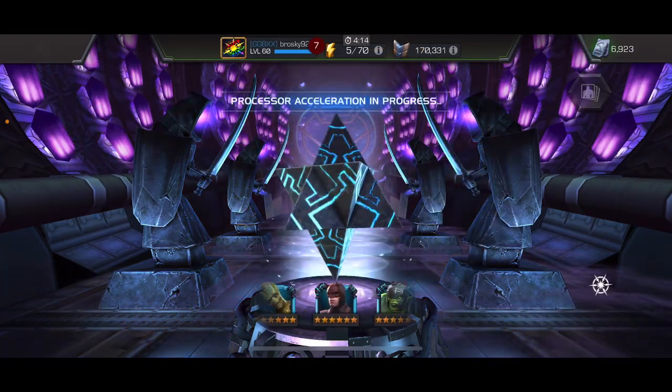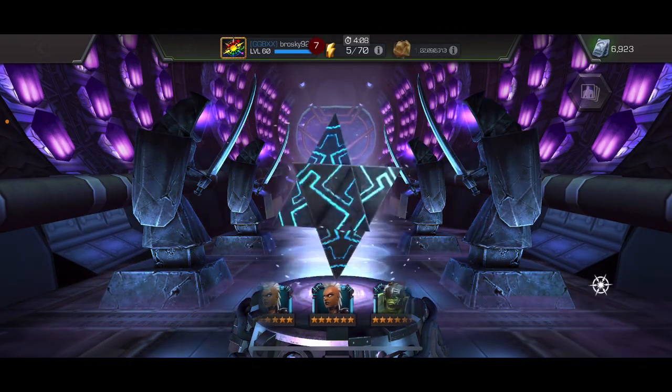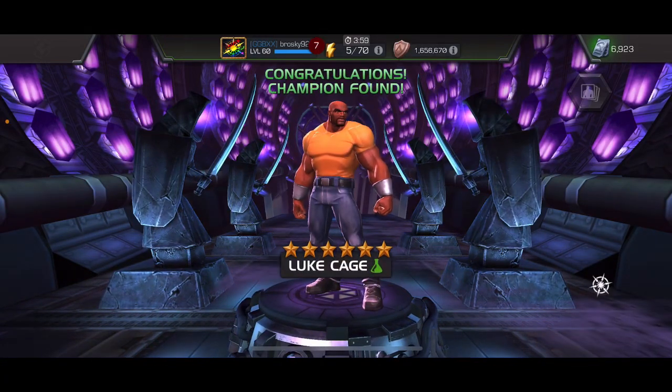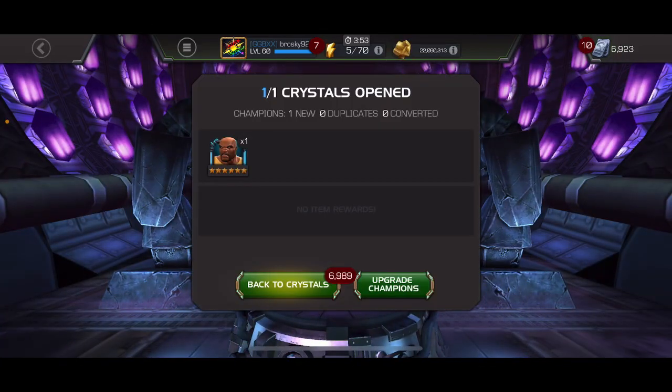So many first time pulls and first time awakenings — that would be amazing for my account, and a lot that extra sigs would also be nice for. We're gonna slow down and land on Luke Cage. I just blew tons of ISO to level up my new Human Torch to rank three. Luke Cage is solid, but I think you want him awakened — a large part of his utility is the awakening, although it is nice to have him. In the future he'll probably turn out to be a solid champion once I awaken him. Hope your mythic crystal opening was better than mine, and I'll see you in the next video.